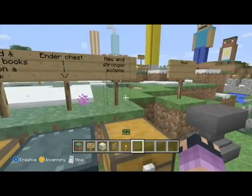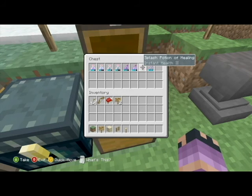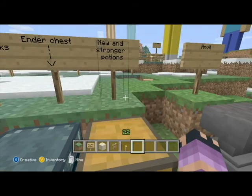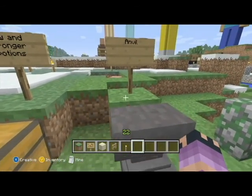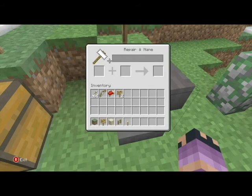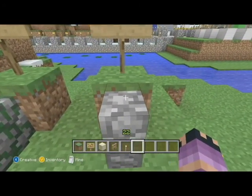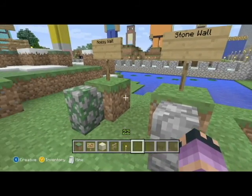We also have been given some stronger potions — new potions such as Potion of Invisibility. Actually we had that. Night vision — I didn't put that in there but we do have that. Also an awesome thing: an anvil, which is pretty cool. Now we can name and repair different things, which is awesome. We can also make mossy and regular stone walls for cool decoration and defense.